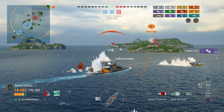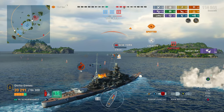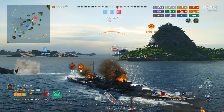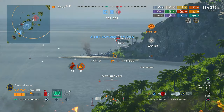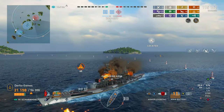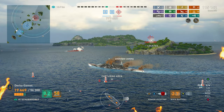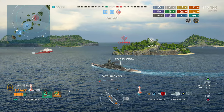One last tidbit about Scharnhorst: lots of players in German battleships with torpedoes — Gneisenau, Scharnhorst, Tirpitz and others — feel like they have to get in close and use torpedoes, that it's their only goal, and that's a surefire way to get sunk. Running headlong into a brawl especially early in the match is a good way to lose. I'd suggest play your normal battleship role, focus on staying alive, and then if you get in a situation where you need the torpedoes, there you go.